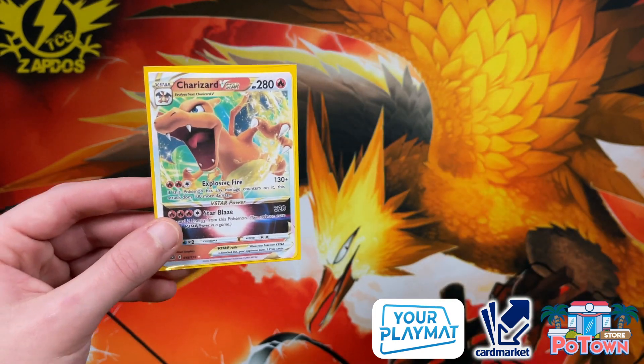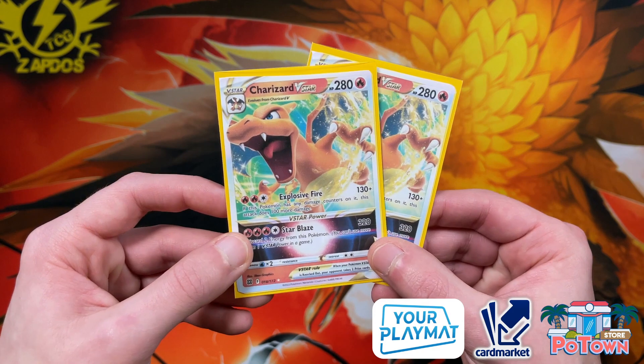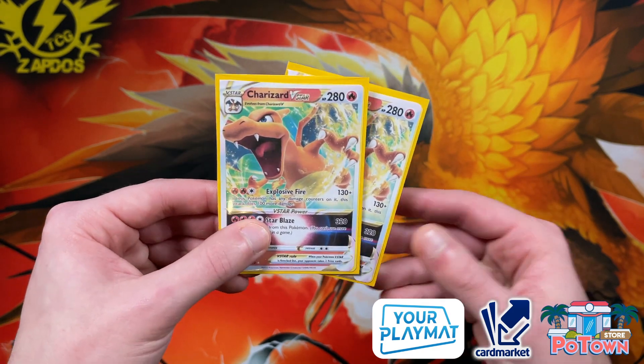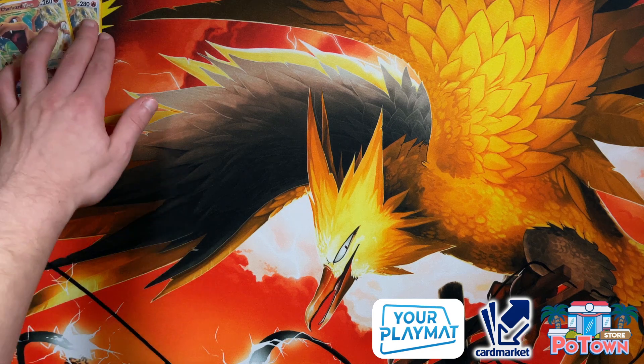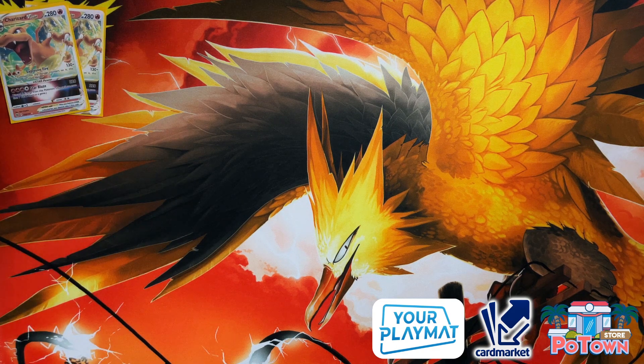We're going to be running two copies of the Charizard V-Star — a very powerful attacker. If you're up against any V-Max deck you're going to be able to one-hit KO them, no problem, as soon as maybe the second turn. If you go second, get some energy acceleration by your side, and with the help of Arceus you're going to be able to utilize it.